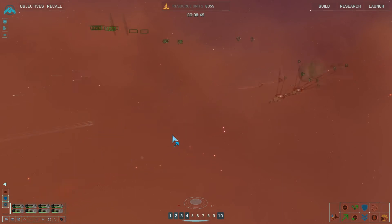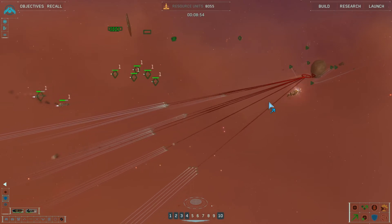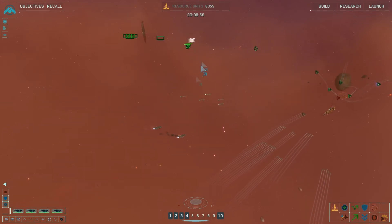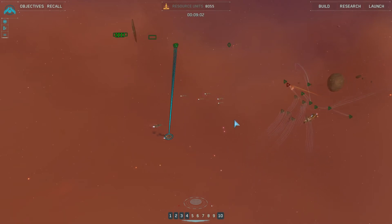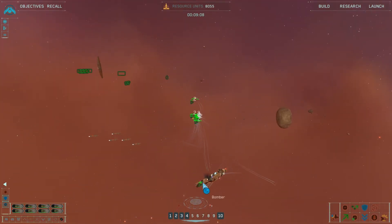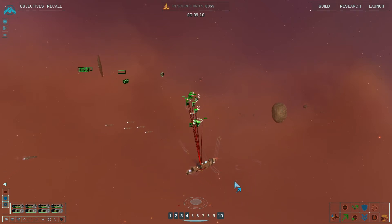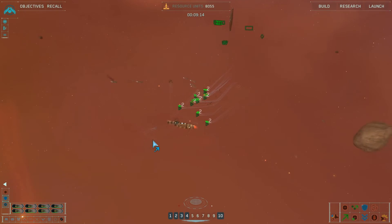I don't like that my fighter cover is not here yet either. Capital ship locked in. We've got a situation here. No problem. Wingman, tighten it up. I have no idea where that carrier came from.